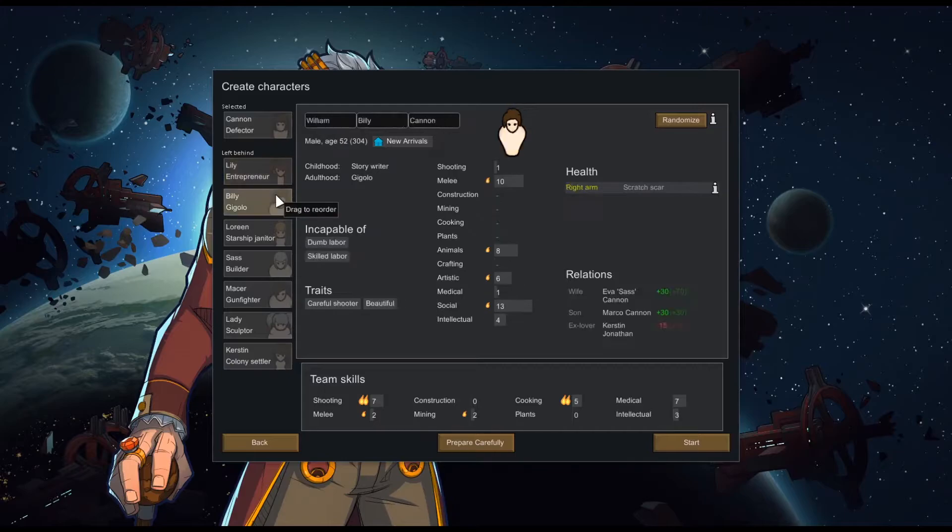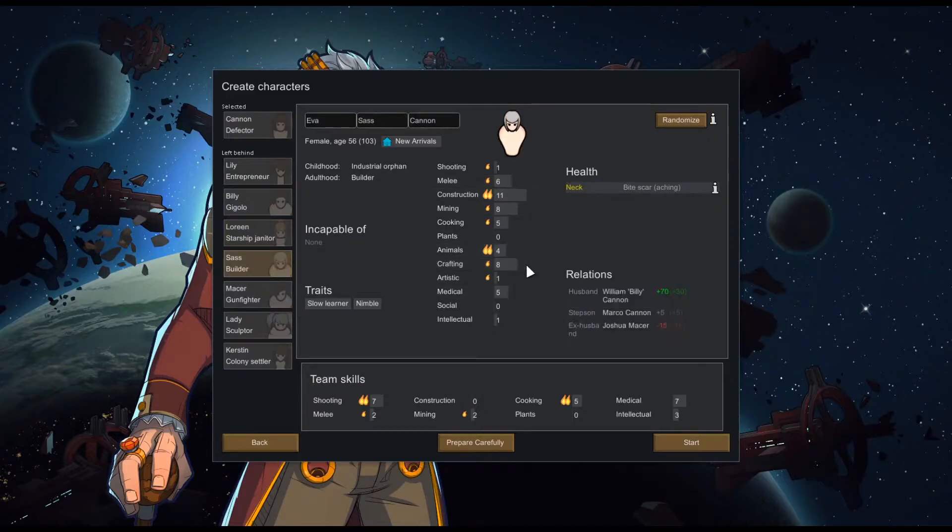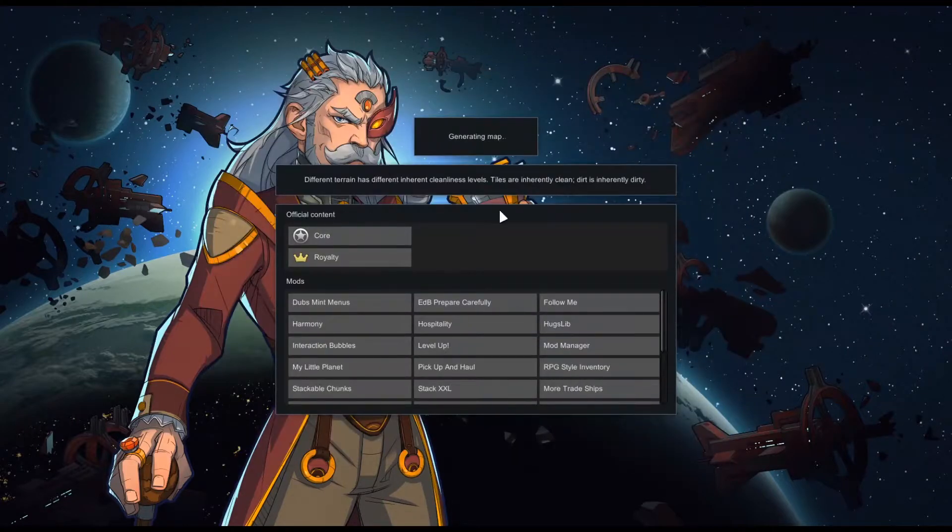We're gonna make a character whose sole purpose is to make really cool art and sell it to people — kind of messing with this on stream. Slow Learner is a little annoying, but I think this is a great start. We're gonna call this guy Sorin, he's a builder. We're probably gonna get a lot of our money from visitors — we have the Hospitality mod, so we'll want multiple guest beds.